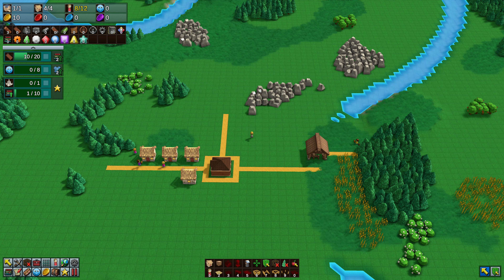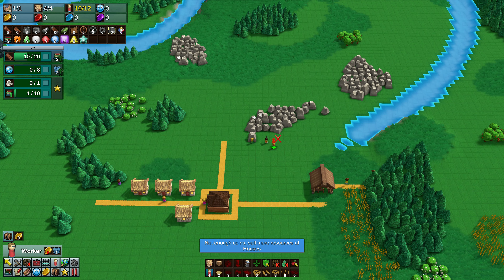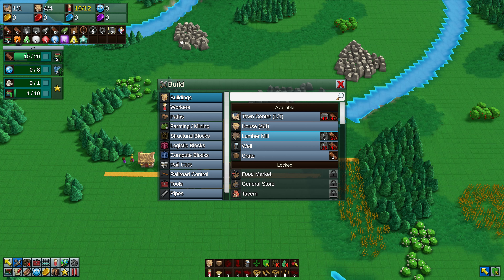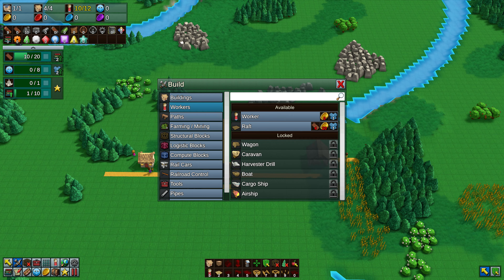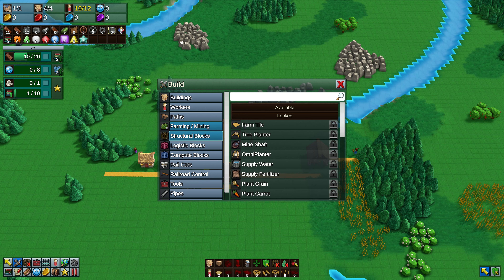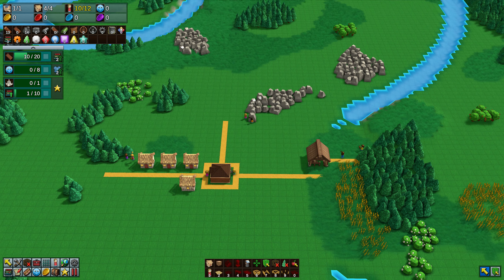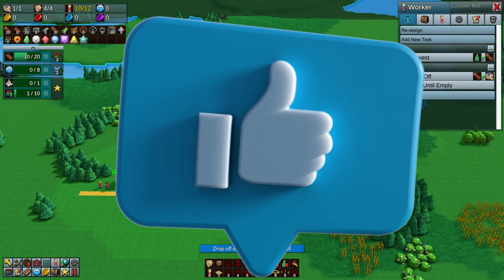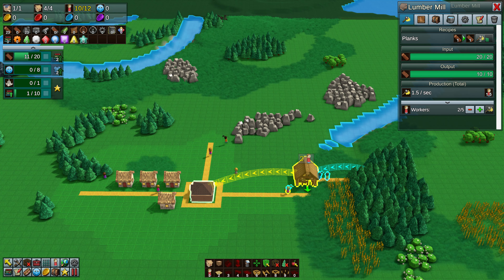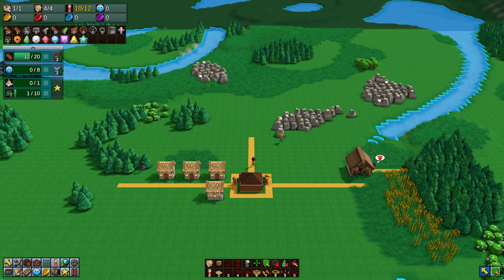We've got some collecting wood, some collecting stone, and some more collecting wood. The wood on the left is going directly into our town center as backup - you can see that in the top left under resources. The guys on the right collecting wood are taking it to the lumber mill, which turns it directly into planks. So the idea is we're going to have a stockpile of wood in the main town center and also have planks being made by the lumber mill.